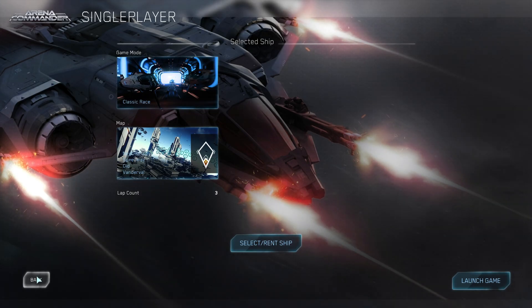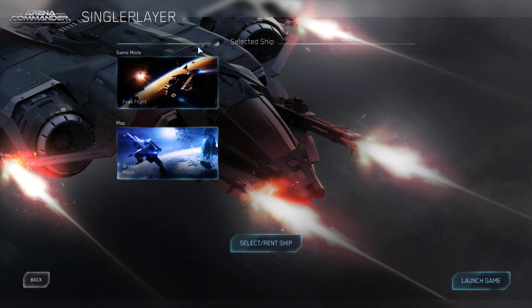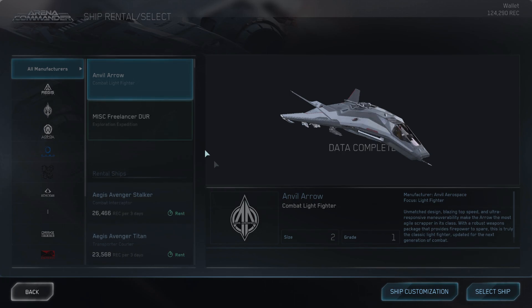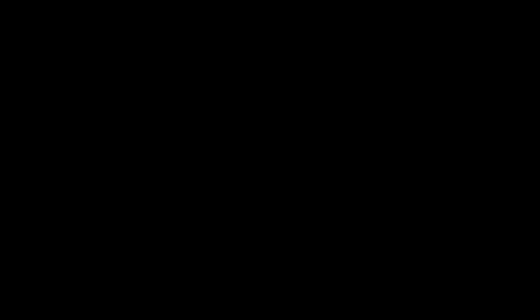One of the best places to test this out is in Arena Commander where you can take your time, make sure it works perfectly before you head into the PU. I always choose free flight as it gives you low pressure. Get your favorite ship and crack on.